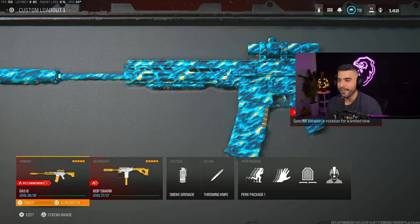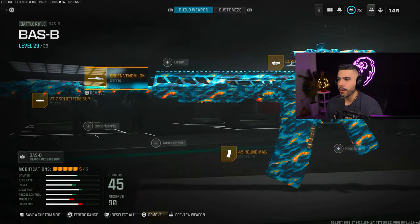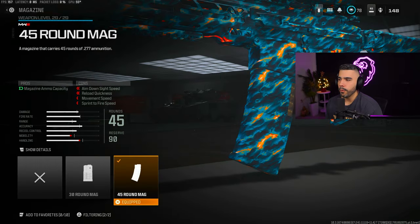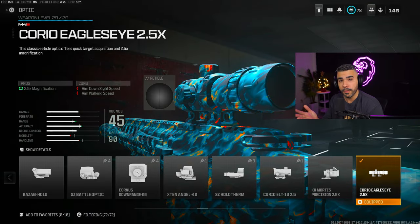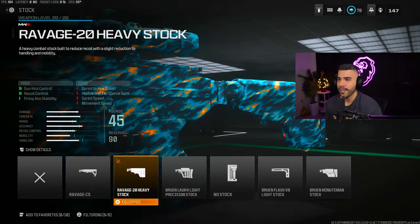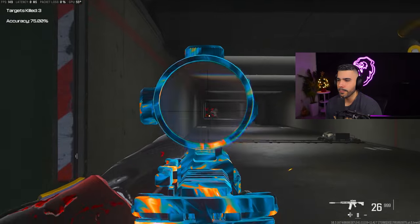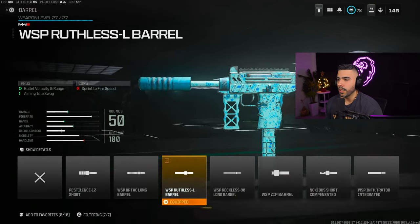Next, the Bass B — this thing is actually a beast and a lot of people are praising it right now. It's a battle rifle. We got the Bruin Venom Long Barrel, the VT-7 Spitfire Suppressor, one of the best suppressors in the game, and the 45-round mag for extra ammo. The Optic Eagle's Eye — you can run another one if you'd like, maybe the Aim Op. And then for the stock, the Ravage 20 Heavy Stock. A lot of these guns I'm giving you are going to be very strong. And now to talk about the Wasp Swarm — a very, very good SMG, especially up close.